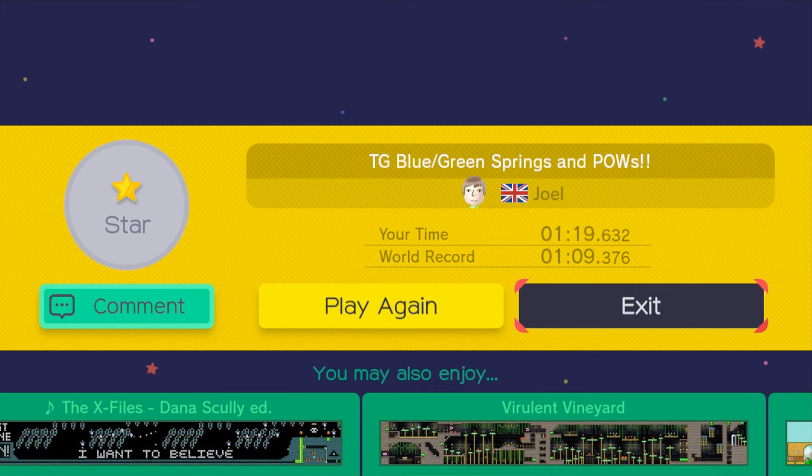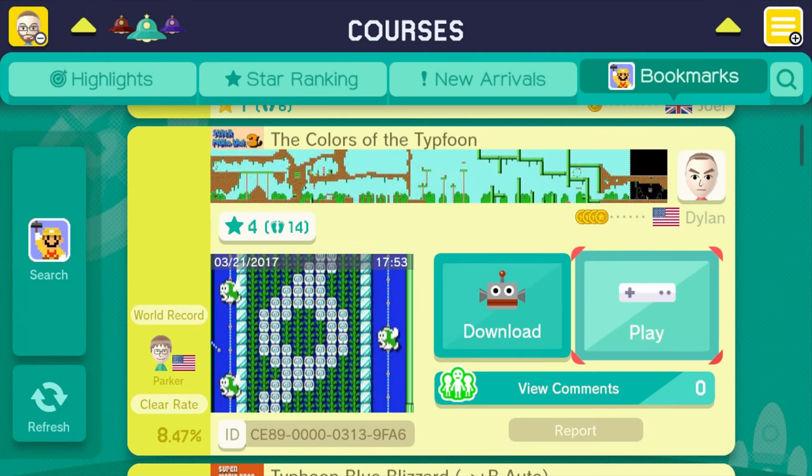All right guys, the next level we're taking a look at today comes from Dylan. This one is called The Colors of the Typhoon. I love the thumbnail — you have the Typhoon Gaming logo there with the green and blue, it looks amazing. Let's get right into it.